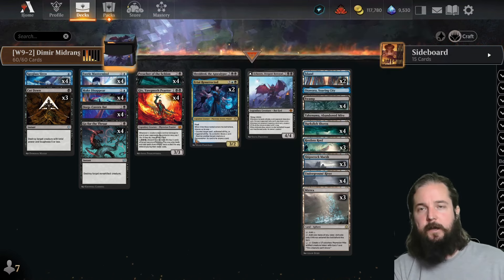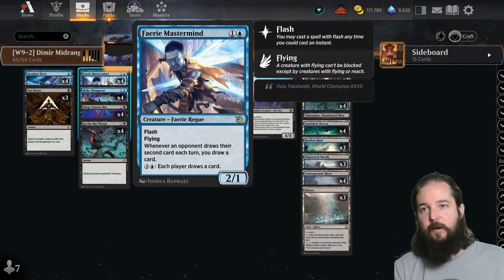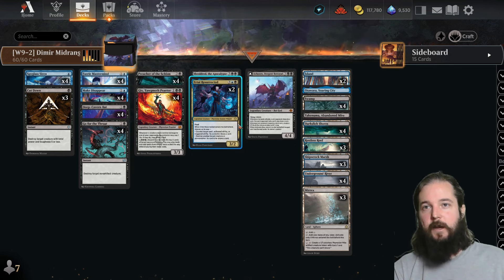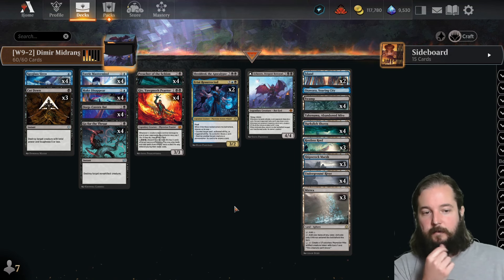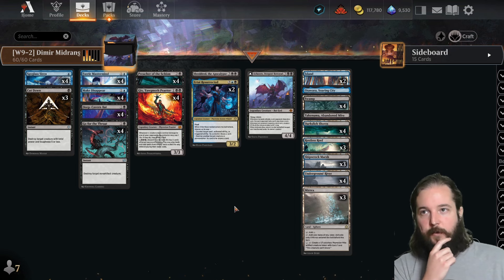Another copy of Ertai Resurrected works with Faerie Mastermind — when you make them draw a card by countering a spell or destroying a creature, if they draw their second card then you do as well, offsetting Ertai's downside. They dropped two copies of Liliana of the Veil, which is good against Golgari Midrange and Azorius Control, and two copies of Duress — signs the pilot was anticipating fewer control matchups.